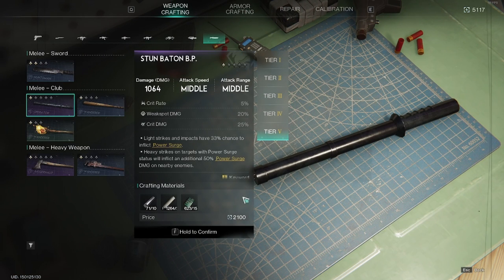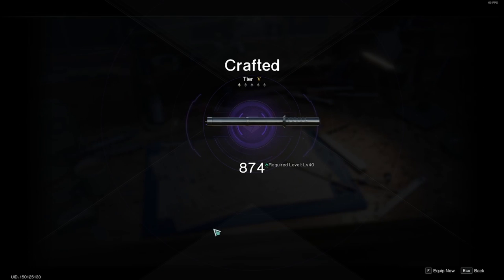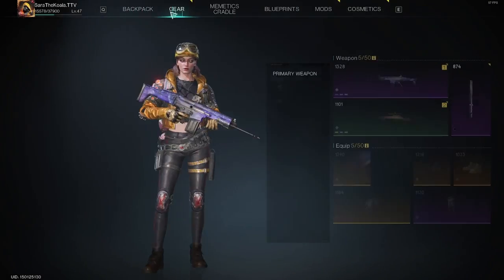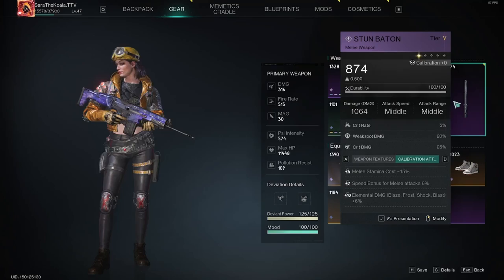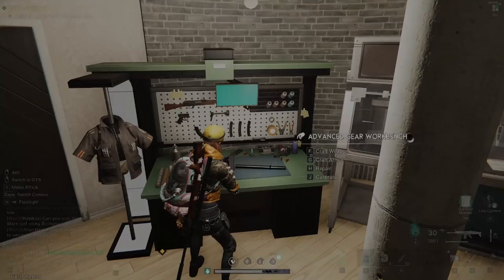Go to the melee section and build your stun baton. You can build this at any tier - they will all work - however I've built it as a tier 5 to make it my weapon of choice. Don't forget you can calibrate it, enhance it, and add mods. Feel free to equip it now or when you're in the silo, but make sure you have it on your character when you go.